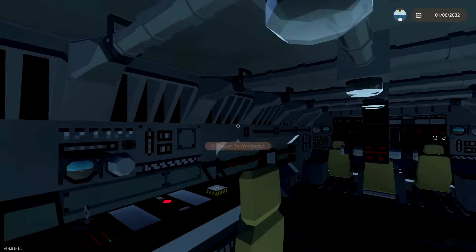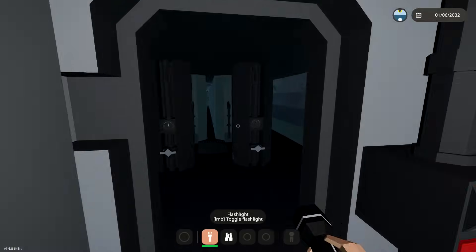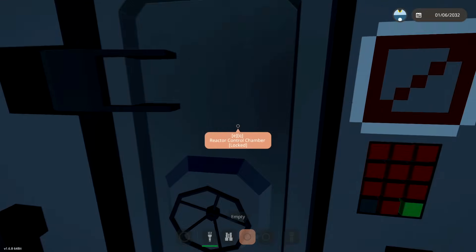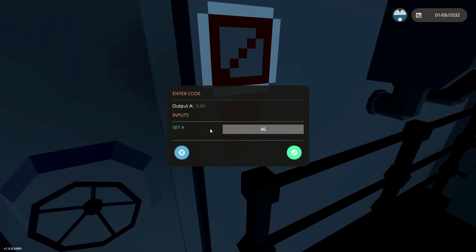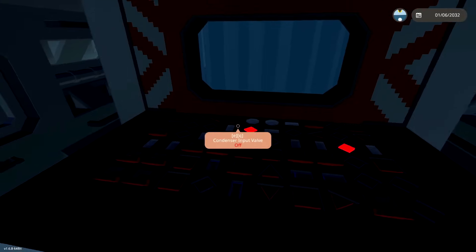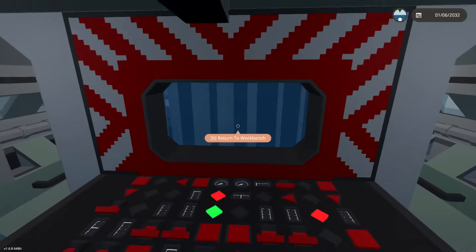We are currently getting attacked by a bunch of enemies, which is really annoying. We need to follow the instructions to get this working properly. Let's head to the back of the submarine - hopefully we don't get shot and killed. We need to unlock this door, which is four six five eight nine two. Why is that code so long? Okay, there's a lot going on here - I need to start this nuclear reactor and then we can get moving.